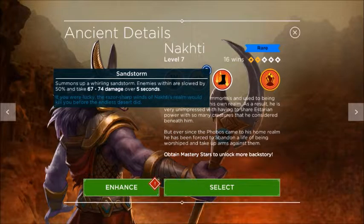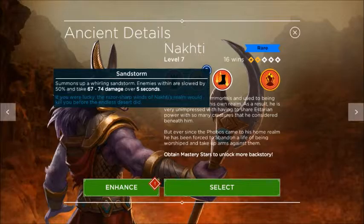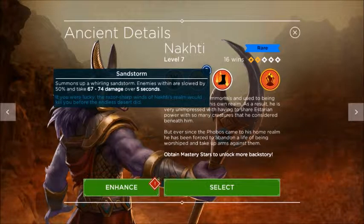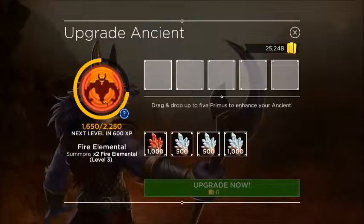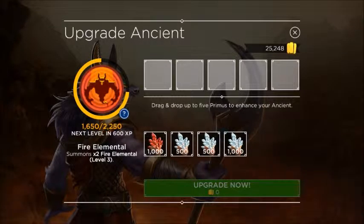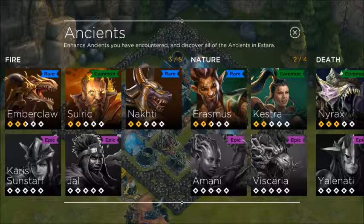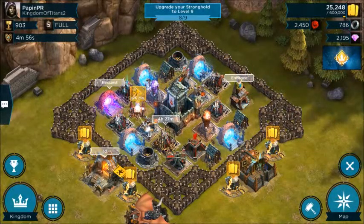Nocti's elementals are currently only level two because he's at level seven, but just like Sauric those elementals keep going up as he levels up. His last ability summons a whirling sandstorm — enemies within it are slowed down by 50% and take an additional 67 to 74 damage over five seconds. When enhancing Nocti, at level eight the elementals go up to level three. All the ancients — fire, nature, death, ice, lightning — they're all similar in what they can do and all go up little by little as you enhance them.